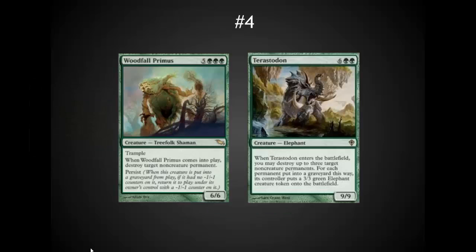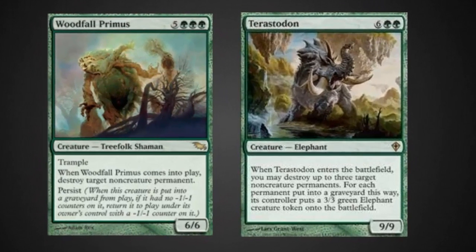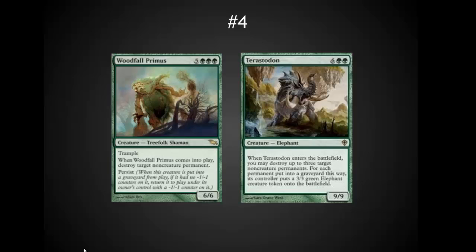In the number 4 spot I've got another form of removal, but both of these also come with really large bodies and fit the green theme. I personally like Woodfall Primus better than Terastodon. Many of my friends in playgroups disagree strongly — they feel Terastodon is the better card because you can often get a 3-for-1 and blocking 3-3 elephants is no big deal. I tend to have problems with board wipes when playing green, and the Persist on Woodfall Primus really helps me out there.